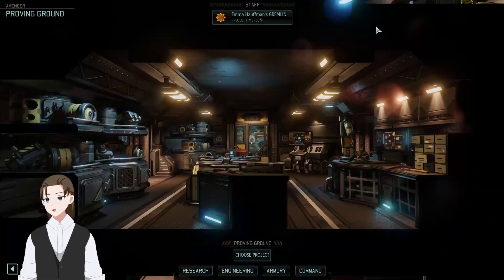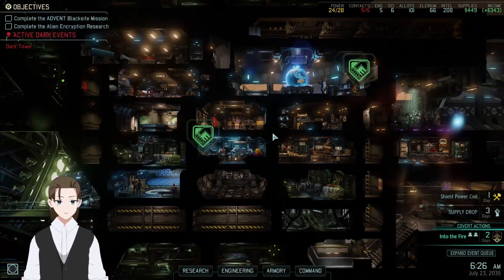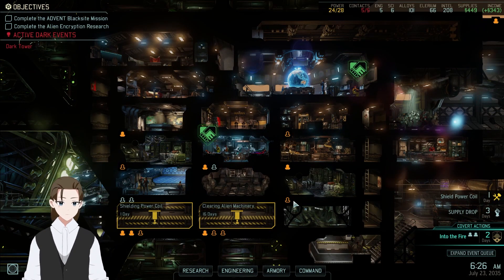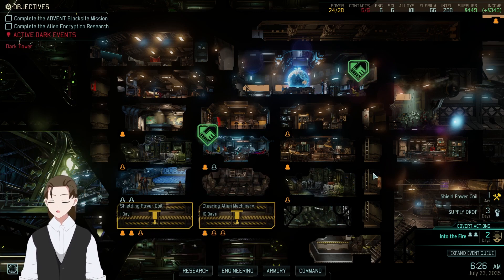I don't have any cores right now, so this gremlin is actually just useless. Let's take that off, just so that I can remove Emma here without too much concern. 16 and 1 day — then we can transfer both of these over there.